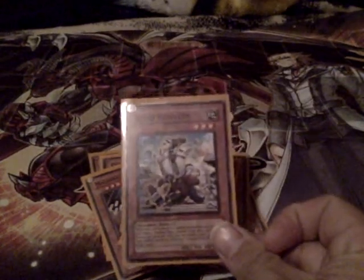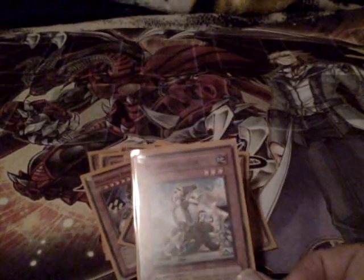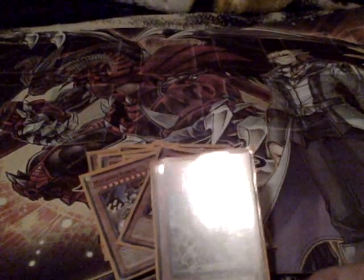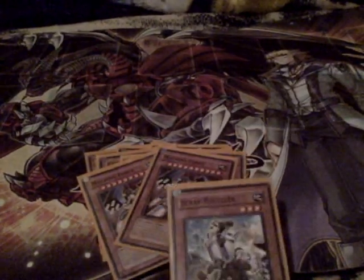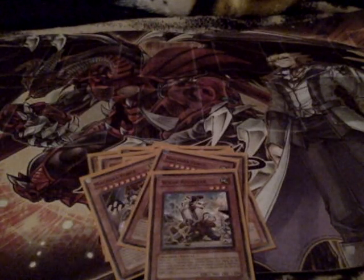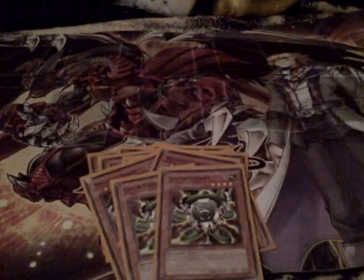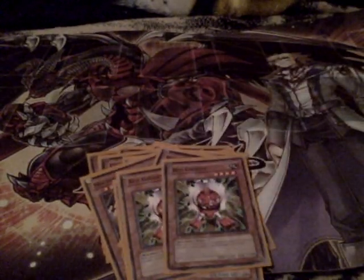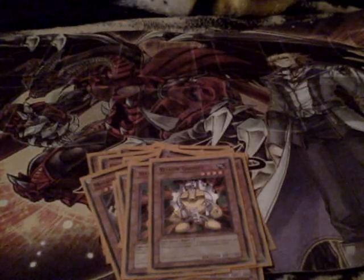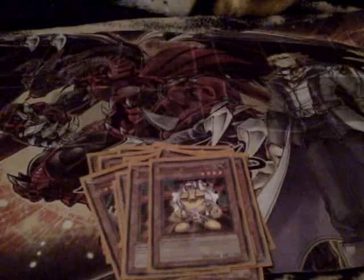Scrap Recycler — really good card. When you summon or special summon it, you get to send a machine monster from your deck to the graveyard. The other effect: once per turn, if you have level 4 Earth monsters in the graveyard, you can grab two of them and shuffle them back into your deck to draw one card. Green Gadget, Red Gadget, Yellow Gadget all work with Scrap Recycler, so you can basically recycle your gadgets and play them again.